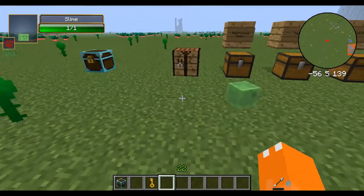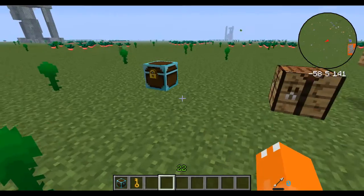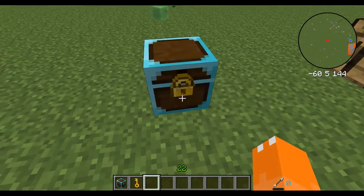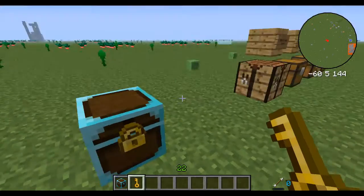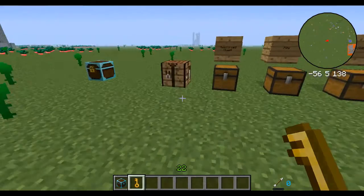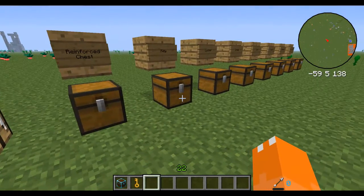This mod also adds a couple of enchantments that can help out with the chest unlock. You can get Morphing, which permanently morphs a key into a lock, so you could use the Morphing enchantment to get into someone else's lock. There's also a lockpicking enchantment that allows a better chance of getting into that person's chest, and a few other ones listed in the description below.